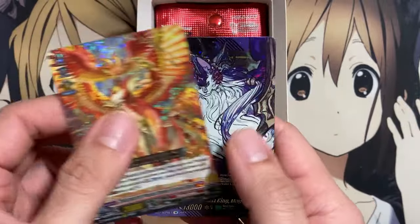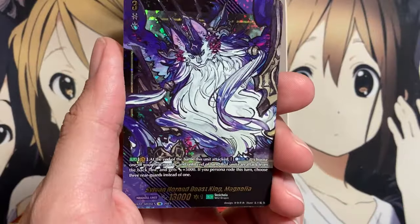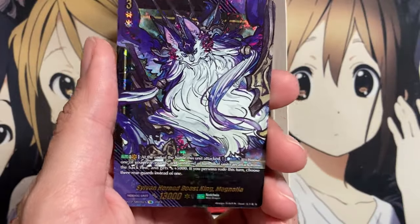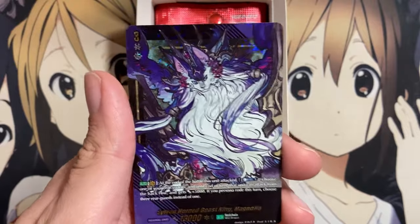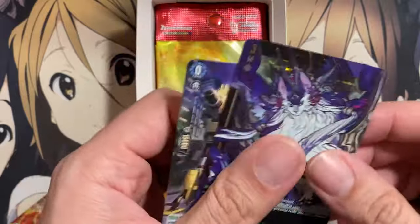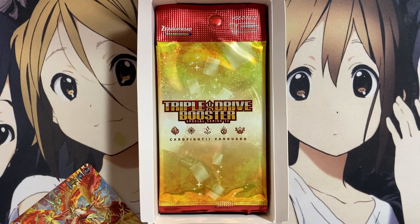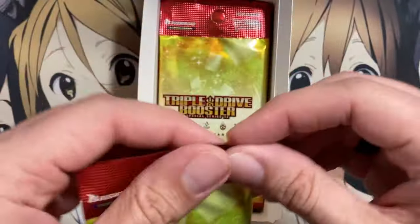Another Nirvana Shiva — oh nice, we pulled it in the second pack again, but it's another grade three, so very awesome. Sylvanhorn Beast Magnolia. I'm glad I pulled two triggers and two of the actual alt art grade three vanguards — that looks very, very nice. And a Stem Devier Dragon. But we're not done yet, because I'm really hoping to pull some more cards for the exclusive decks. I want to pull one of the Welding Dragons potentially.